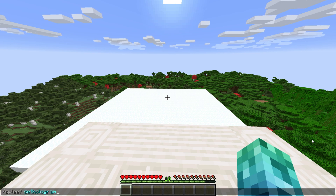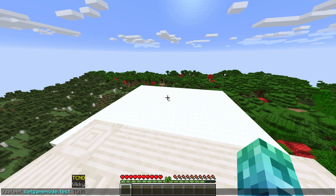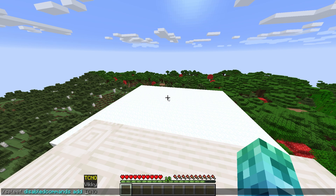/spleef set hologram allows you to set the holographic ranking location, which requires both DBAPI and holographic displays. /spleef set game mode followed by an arena's name lets you change it between Spleef, Spleg, or Bow. /spleef check update asks the plugin to check for an update — if one is found, it'll be returned in chat. /spleef disable commands followed by add or remove and a command's name will toggle certain commands. Following it with clear or list instead shows all blocked commands or allows you to clear the list completely.